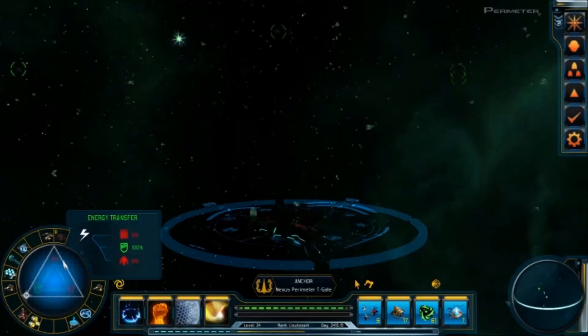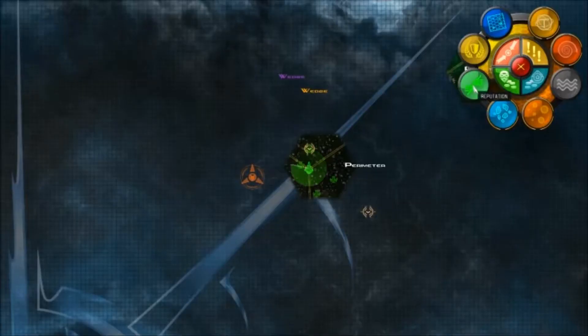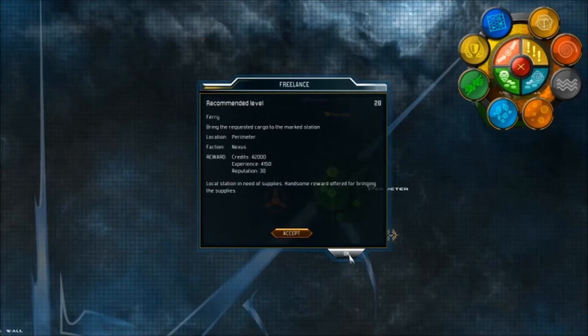This is what it looks like rolling through a T-Gate. Of course it does hurt, and I'm sure we're dropping into hostile territory, so the first thing we're going to want to do is drop in the cloak and hope we don't get blown out of the sky. New missions are available. We actually are in a friendly part of space. One thing you will notice if you come out here to Planet Sora is that the missions are all pretty damn high — all of them.